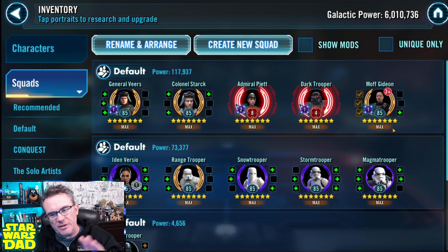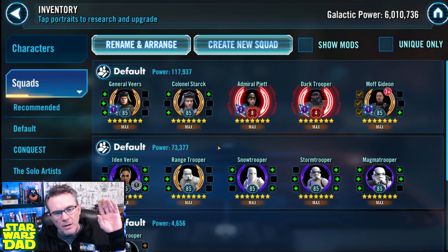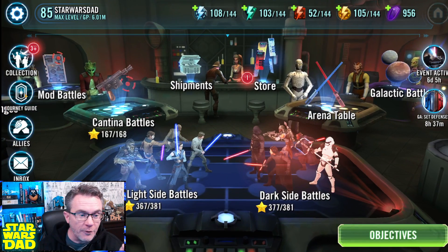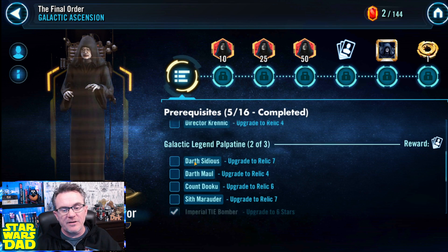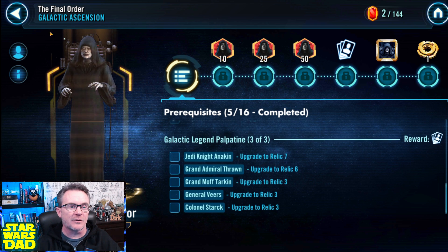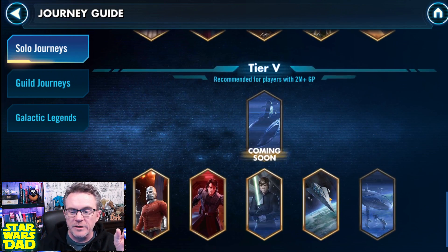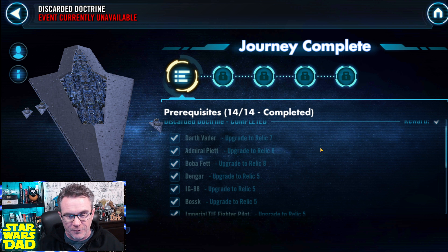Dark Trooper and Moff Gideon don't fit anywhere yet, unless we eventually get a Mandalorian or Ahsoka GL somewhere down the road. But Veers, Stark, and Piet are all required for Sith Eternal Emperor, and Piet is required for the Executor. As we all know, Executor is one of the very early targets for free-to-play and light spending players. There's Veers and Stark on the Sith Eternal journey, and Piet right there in the Executor farm at Relic 8. Executor makes a huge difference on everyone's roster.